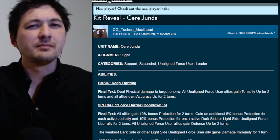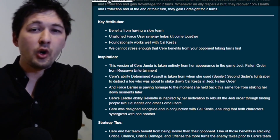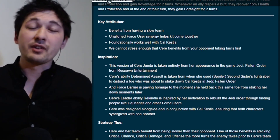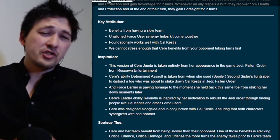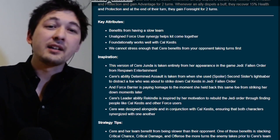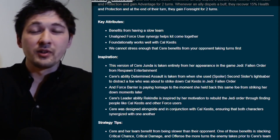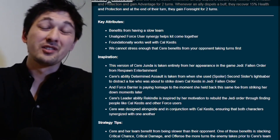The big thing here is that they emphasize how she needs zero speed — they do it twice in two separate bullets. So I hope you've held on to some mods without speed secondaries. For those who have sliced bad five-dot mods into six-dot mods, you might have a character you can place some of those on. I've been preparing by shoving mods with good secondary percentages but no speed onto bad characters, mostly defensive-based, and maybe we can place some on Seer Junda until I find better ones.